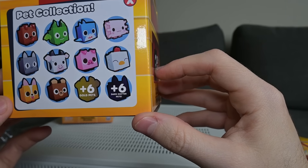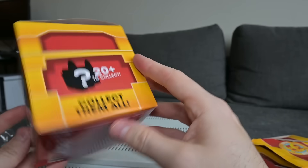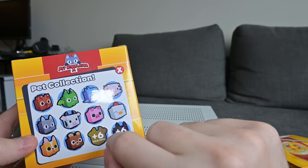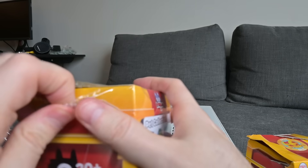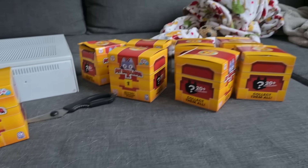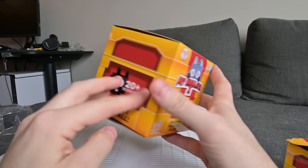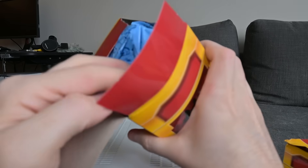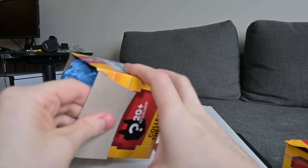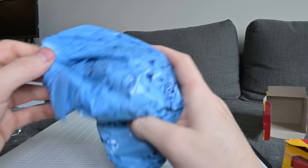Six gold pets, six dark matter pets. These are trash. Well, it says 20 plus to collect, so maybe there's more — 10 plus six plus six, that's like 22. All I know is it's all trash. I probably won't even redeem them. Got all the plastic taken off. You can see all the wrap here. Hopefully the Doge doesn't eat it. They're not even sponsoring this video — Ironside Computers. Anyway, let's open our first one. One of eight. See what we get in here. We got the plastic bag. I've never opened one of these before.